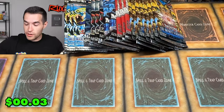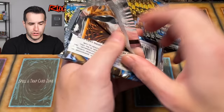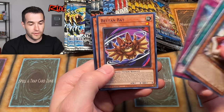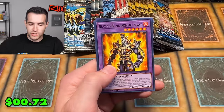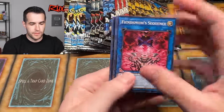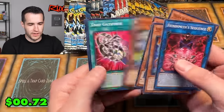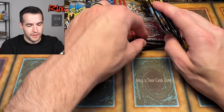Was that Fiend Reflection Number 2? I think that's what it was — Fiend Reflection has a new version in the set. Then from Infinite Forbidden: Fiendsmith Fiend Reflection. Wait — is that a whole archetype based on Fiend Reflection? That's kind of crazy if they did a whole archetype off of a random old card. I kind of love it.